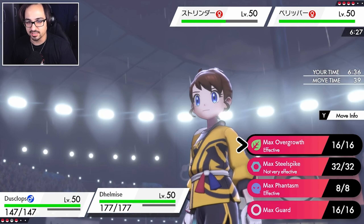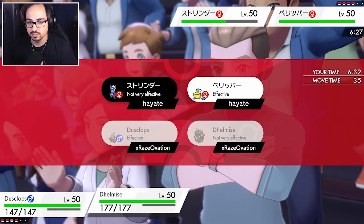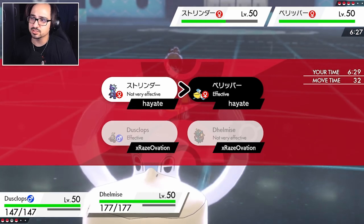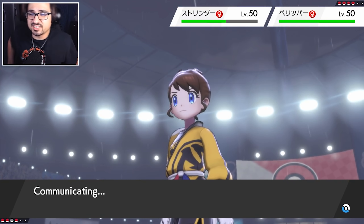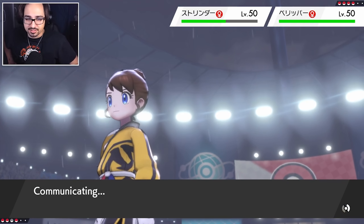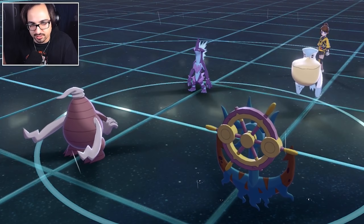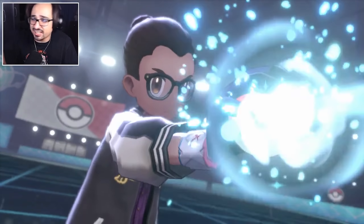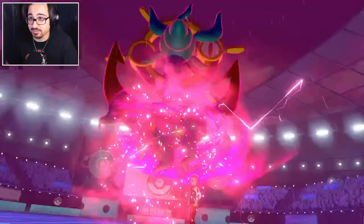I'm going to go for Shadow Sneak and Dynamax Max Power Whip. Overgrowth should still KO at this range, and I think his whole team is weak to Grass anyway, so this works. We're going to pull the Dynamax trigger first, which means we have to play around their Dynamax. I don't usually like to pull the Dynamax trigger early on, but this is a pretty good opportunity. We get to see a big Weakness Policy plus-two anchor with nothing but water types on the other side? Yes please.